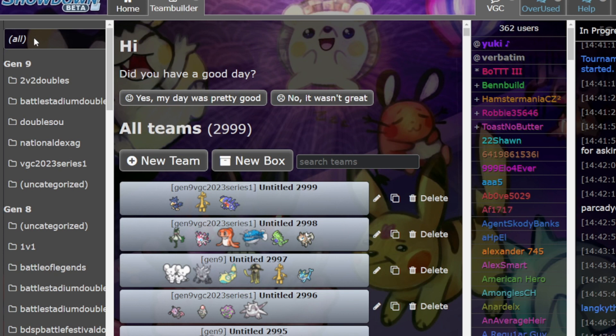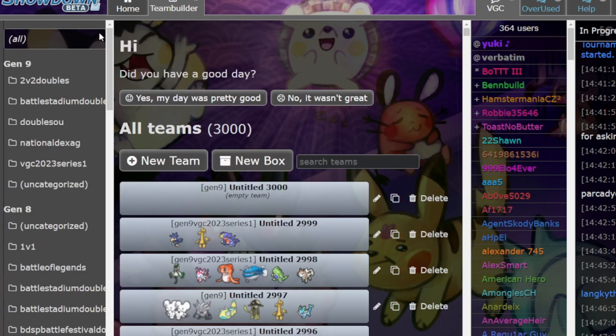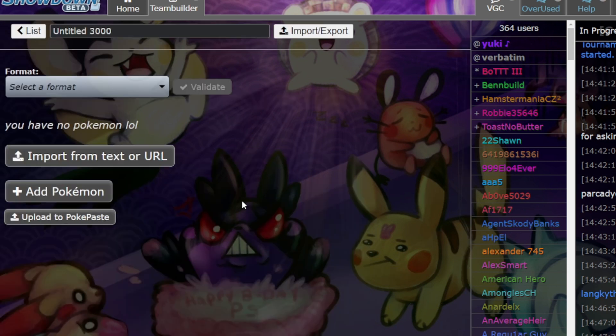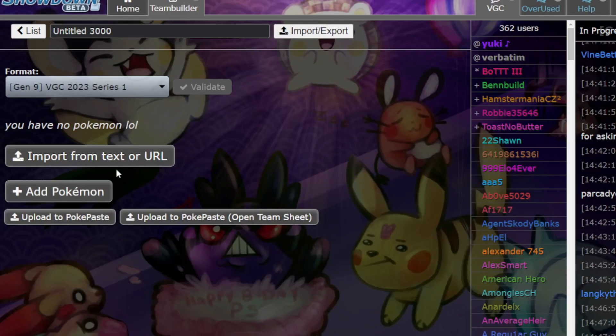So we've gone through Annihilape, Screens, Tailwind, Trick Room, and Dondozo. That's pretty much it for the metagame as of right now. One more recap: counteract Annihilape, Grimmsnarl, and Maushold combination. Maushold has Friend Guard, Follow Me, Beat Up — so it ramps up Rage Fist. Counteract the core and just have a solid game plan yourself to deal with the rest of the customizable slots.